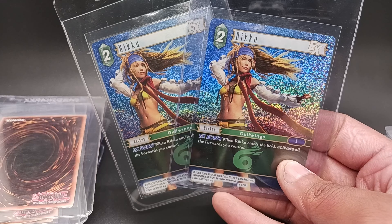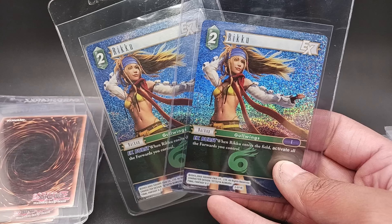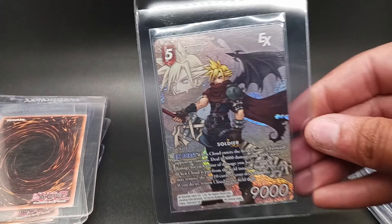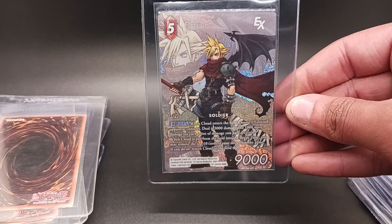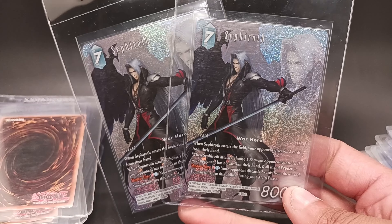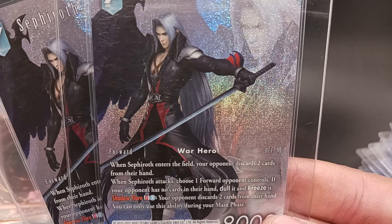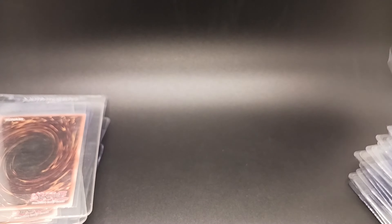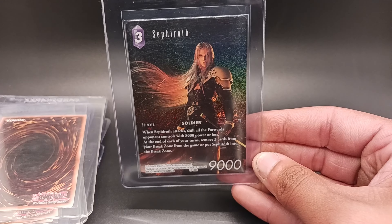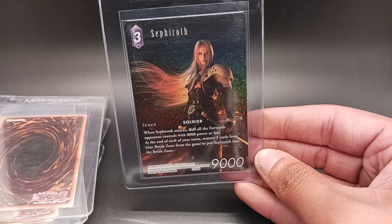This Riku I already have in a perfect 10 CGC, but if I get a PSA 10 — which I should — I'll probably just sell the CGC one. I'd prefer to have all the same labels and I'm going for all the Rikus in PSA 10. Got this Full Art Cloud promo — that's another one that did really well, just a popular card. We got a couple more Sephiroth Full Art foils from one of the boss decks. It's not that rare but it looks really cool and I think people will want that.